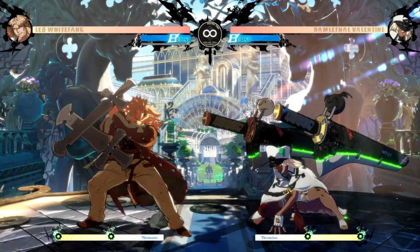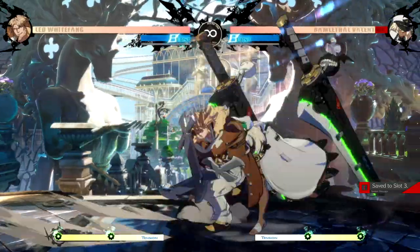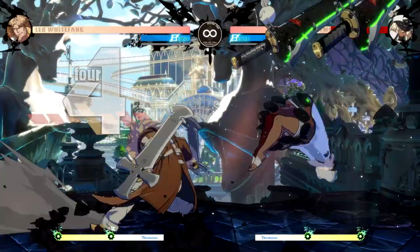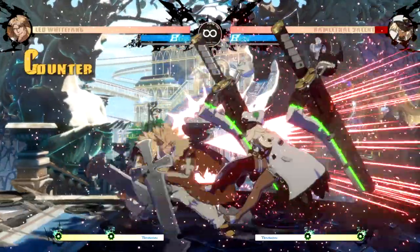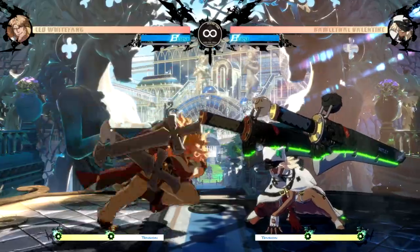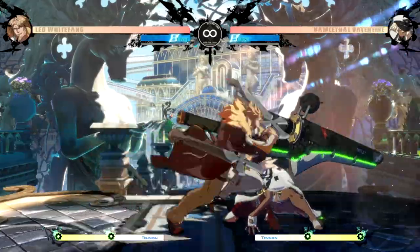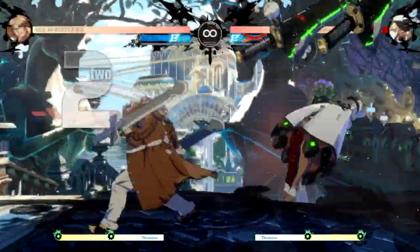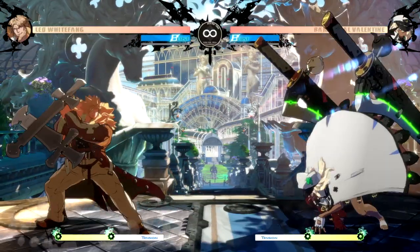5K is great in that it moves Leo forward and is only minus one on block, meaning it's very safe to throw out and you won't get punished for it. You can chain it into forward kick — 6K — and then cancel that into quarter circle forward slash on hit for a three-hit combo from start to finish. On block, if they block the 5K and you chain into 6K, this will frame trap any mash attempts from your opponent — if they press a jab after your 5K, the 6K will counter hit them for a combo. This incentivizes people not to press buttons after your 5K, which sets up the ability to take a throw off it. And when you land a throw — that's right, back turn. Let's go.